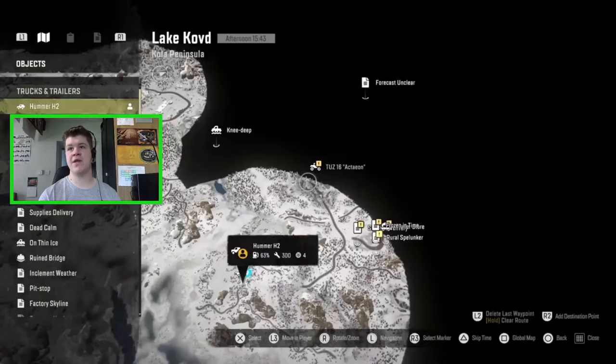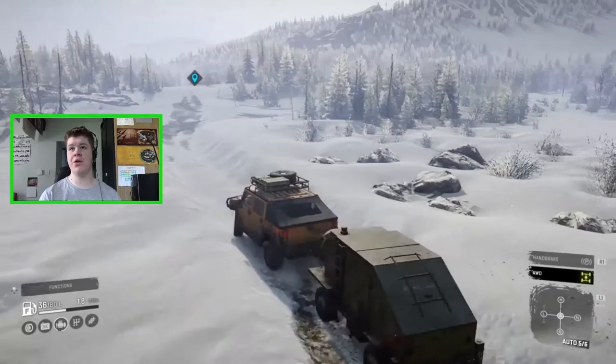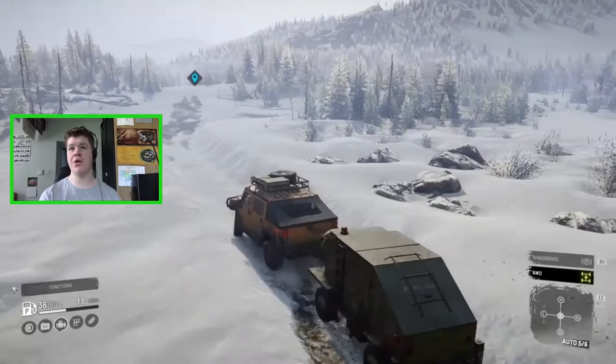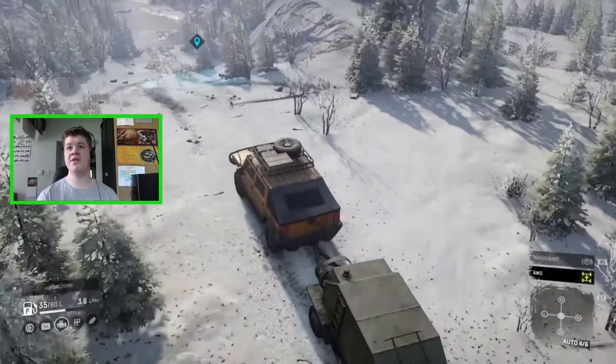Just down this road it looks like there's a vehicle — the TUS 16 Action. That's not the F750 we're after, but it's another vehicle. I was actually planning to uncloak it in a future episode, but since we're here we might as well go and have a look.